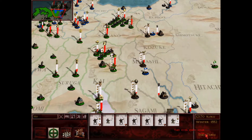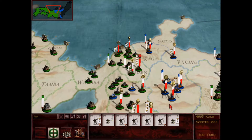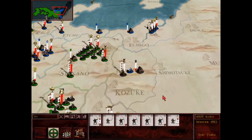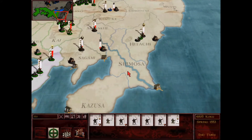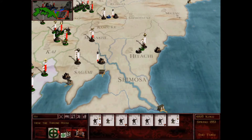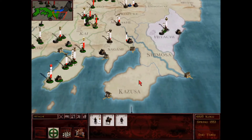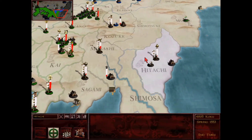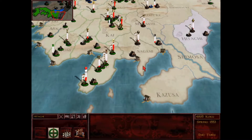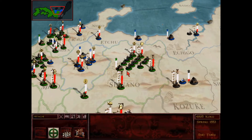I'll press end turn and see what happens. I got that golden palace in Satsuma. Got that port in Suruga. Lord Takeda has decided he cannot win the battle and he is retreating - that's in Sagami, as I suspected. Got some koku pillage, got some facilities destroyed. And here we go in Musashi - 911 soldiers versus 742. This should be a fun one, so let's fight on the battlefield.